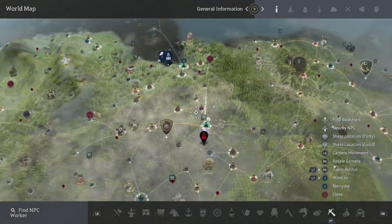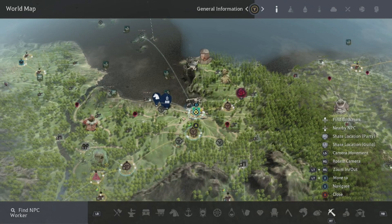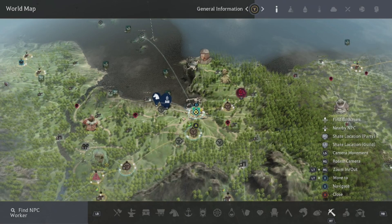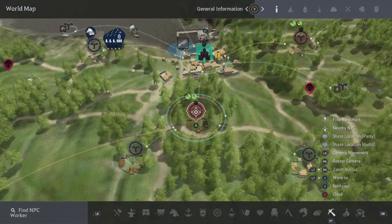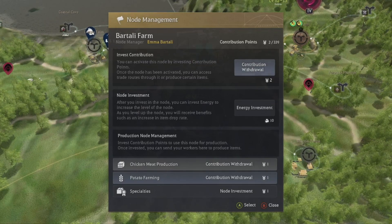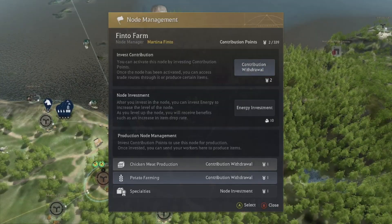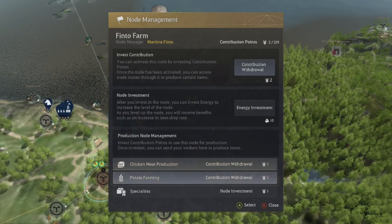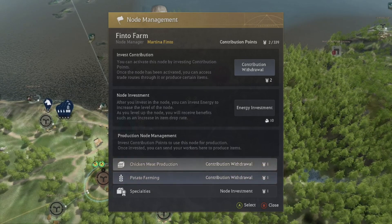Open your map and come up to Velia. I'm going to show you how to do your node empire remotely, which requires a value pack. If you don't have one, you physically have to take your character to the node. The first two nodes to unlock are Bartali Farm — for chicken meat production and potato farming — and Finto Farm, also for chicken meat production and potato farming. This gives you base products to make food for your workers and power-level your contribution points.